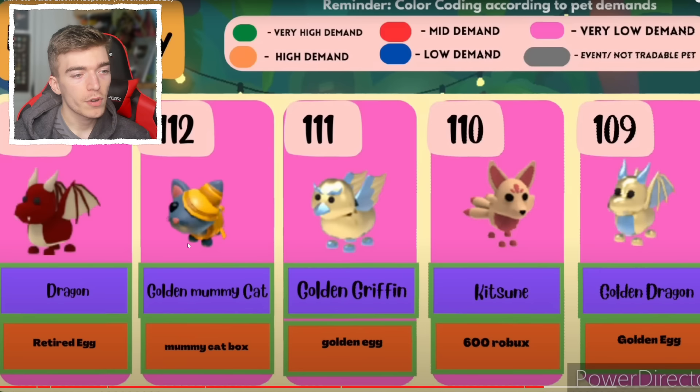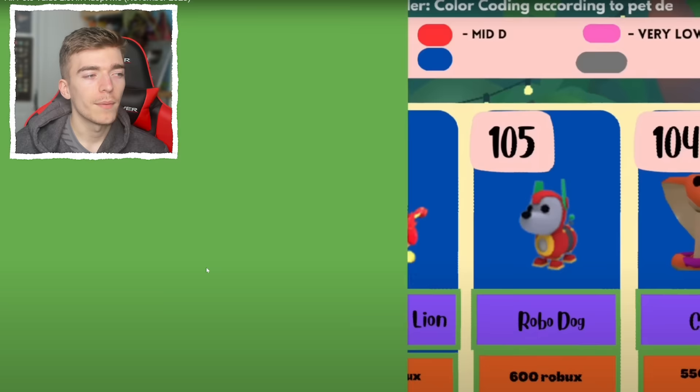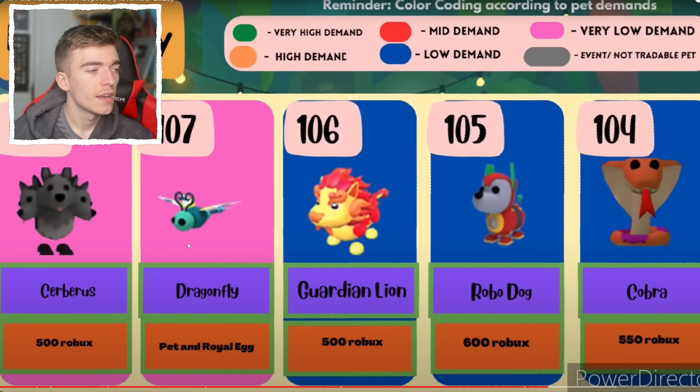A dragon, a golden mummy cat from the mummy cat box, the golden griffin, and a golden dragon. You are guaranteed a golden pet when you open up a golden egg — I barely ever see any golden pets nowadays though. We've got a Cerberus which you can't get in game anymore, which is a shame. We have a dragonfly, a guardian lion, a robodog, and a cobra — most of these pets have been vaulted.